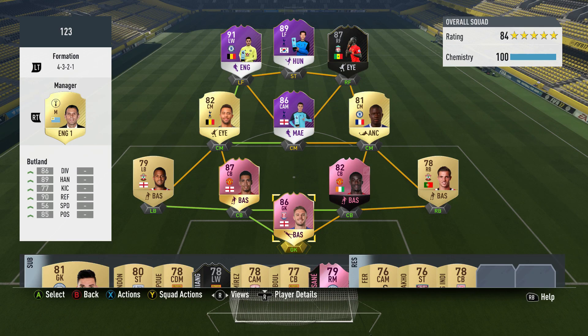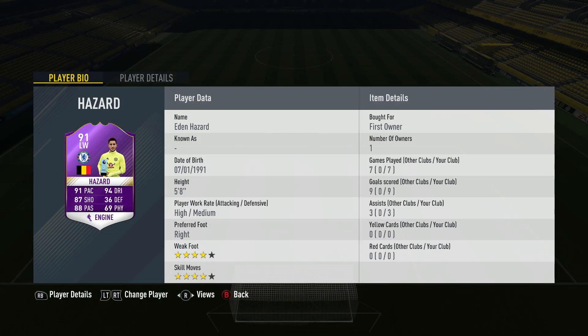In today's video I'm going to be reviewing the Player of the Month Hazard that's just been released in SBCs again. Before he was like 600-700k when he was released the first time, but now he only costs about 150k to 200k. I didn't have the coins back then, but now I have the coins. Only 200k for one of the best players in the BPL — you've just got to buy this card and do the SBC.